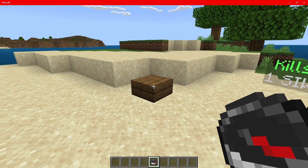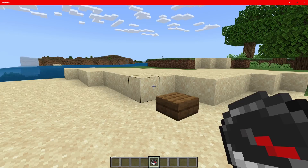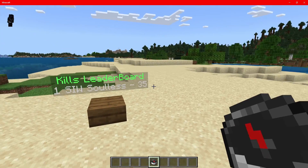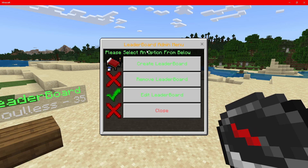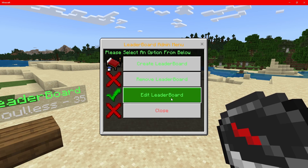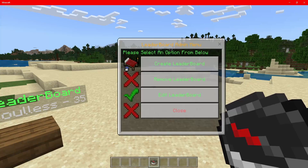So to set up the leaderboard, make sure you have the admin tag, and then you guys want to grab a compass. You guys can change this inside of the index.js file. You guys want to hold out a compass and stand where you want your leaderboard to be. Now I'm going to open up the leaderboard admin menu using the compass. From here we can create a leaderboard, we can remove a leaderboard, and we can edit existing leaderboards.